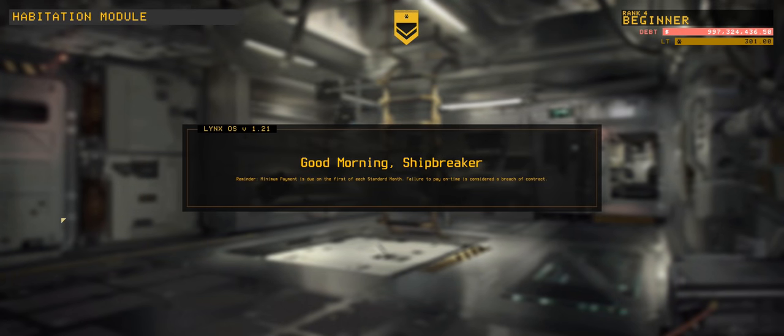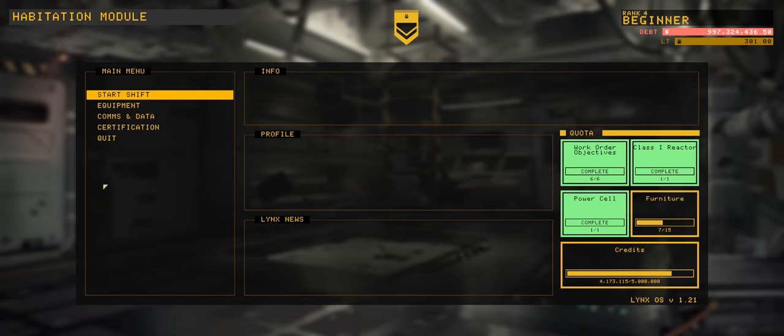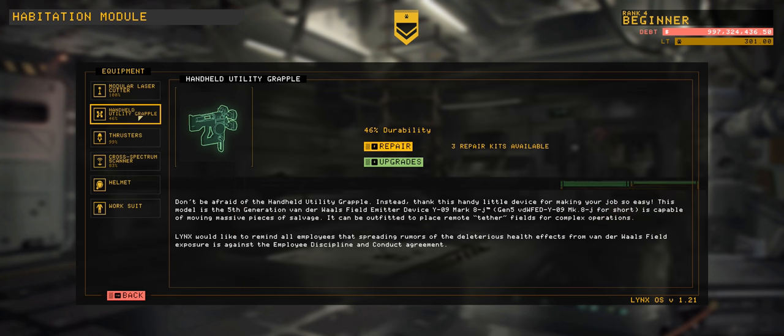Good morning Shipbreakers. G'day ladies and gents, welcome back to the channel. It's time for us to pull apart another wreck — we've got a quarter of stuff over here for our next promotion. We need to drag up a few more credits, and looks like we're going to get more furniture out of the ships we're collecting.